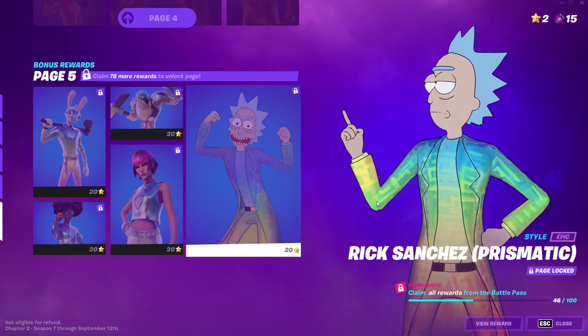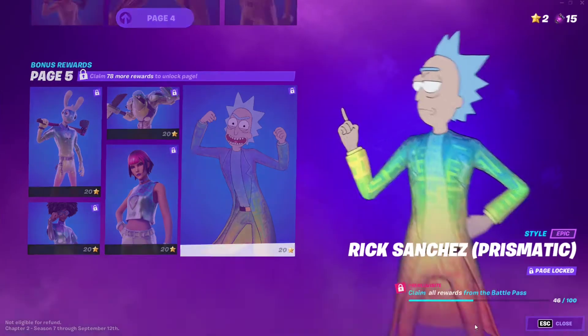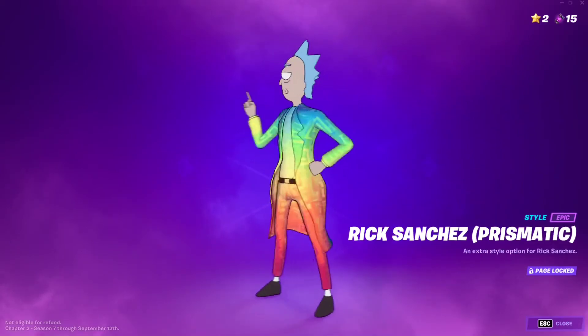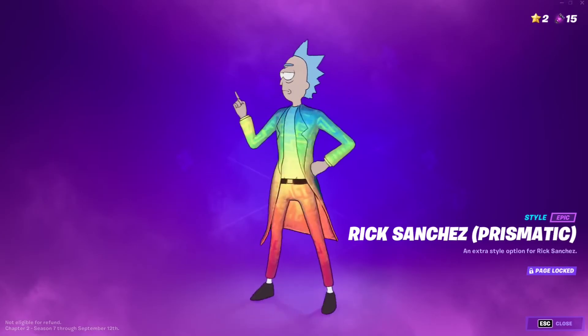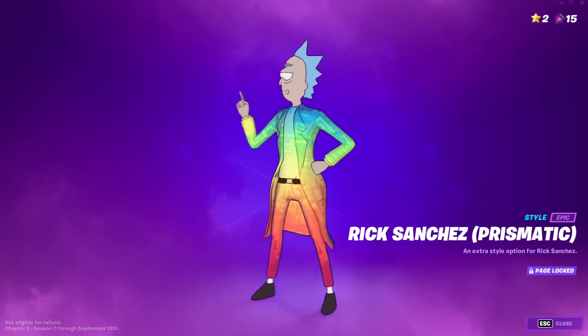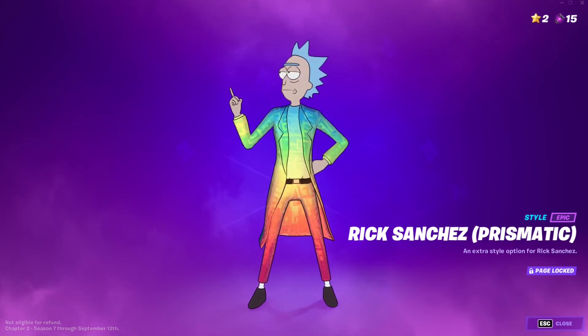Once you're ready, just spend your 20 battle stars and you'll have unlocked the last style of this season: Rick Sanchez Prismatic. It's an absolutely phenomenal skin, very well made, and totally worth the grind.